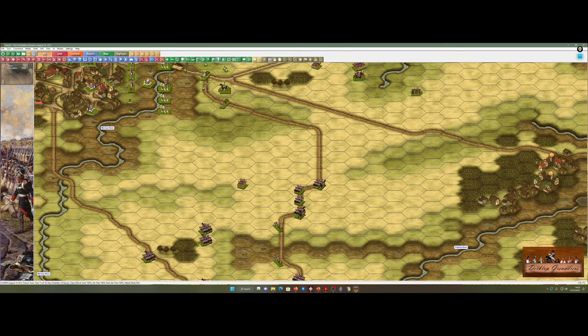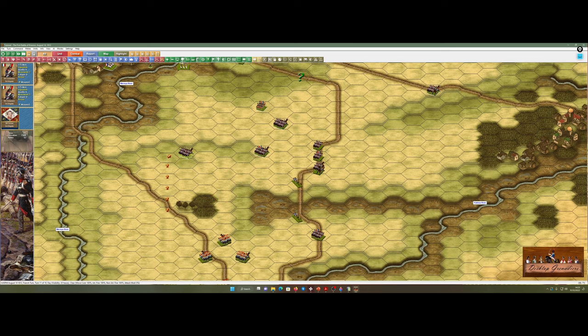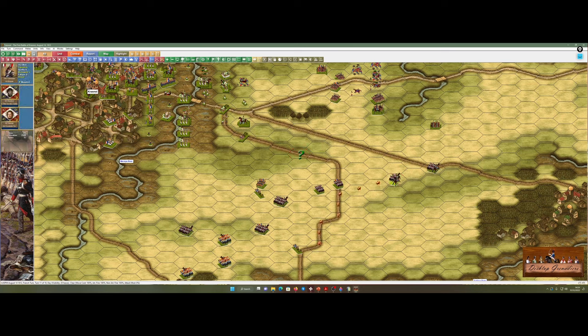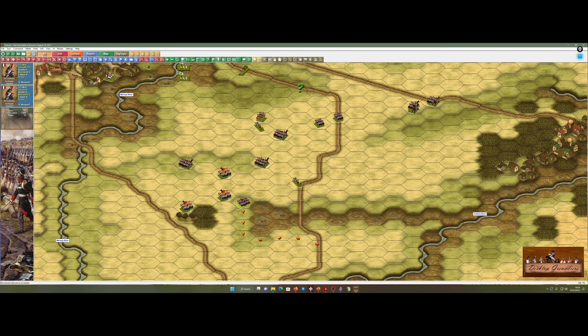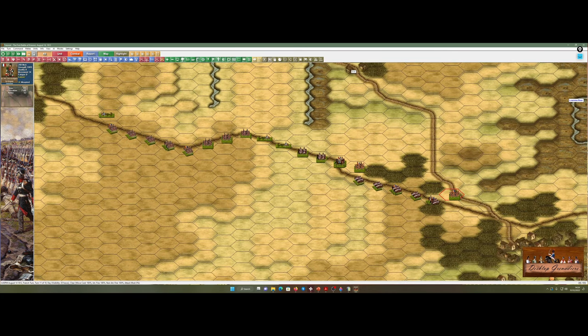Heavy cavalry — what have we got over there? Heavy cavalry is going to go up here. I'm not playing with the most finesse I ever have, but it makes it a little bit quicker. There's something there — remember to try and face your cavalry in other directions. If those dragoons stay there, two squadrons of cuirassiers on blown dragoons — I'll take my chances there.